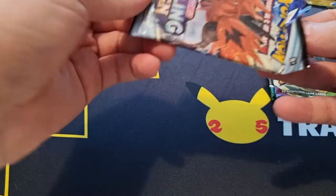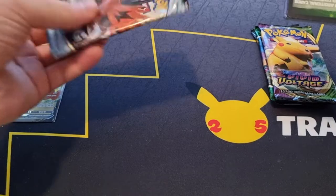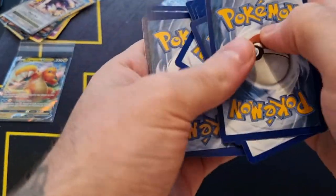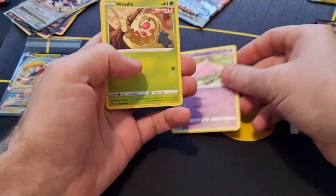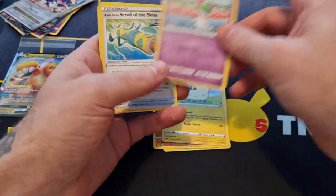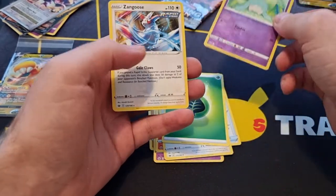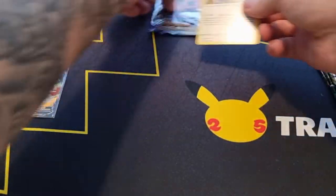And one, two, three, four. We have a Slowpoke, Clefable, Clefable, Marill, Ralts, Scroll of the Skies, Raboot, Porygon 2, Energy, Hatenna, and Zangoose. Okay, that was Chilling Rain.